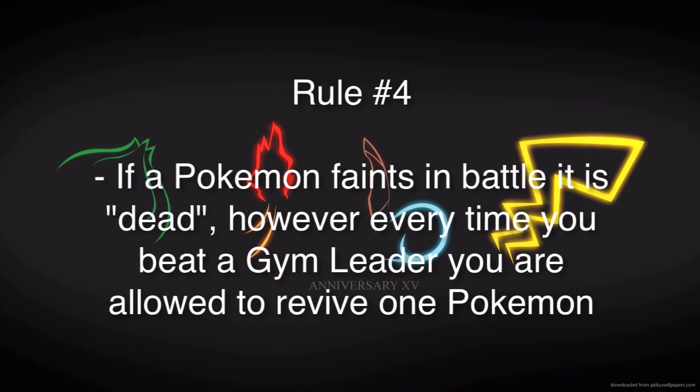Rule number four: if a Pokemon faints in battle, the Pokemon is dead. However, that is similar to a Nuzlocke — but here's the difference: if you beat a Gym Leader, you can revive one Pokemon for every Gym Leader beaten. However, if that Pokemon dies against that same Gym Leader, you have to wait until the next Gym Leader to revive it. But if you die on a route before the Gym Leader and then beat the Gym Leader, you can revive that Pokemon or any Pokemon in your box — it doesn't have to be the one that just died.